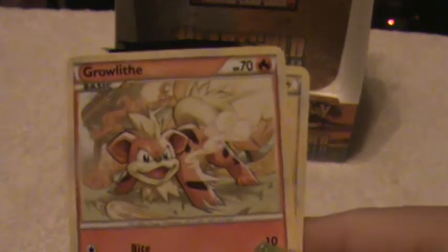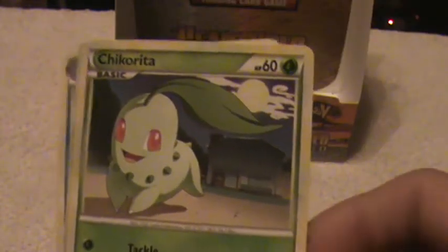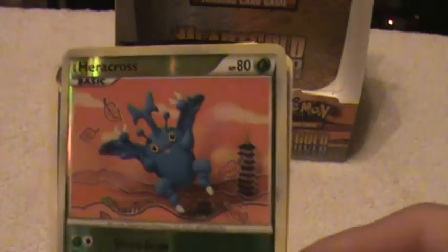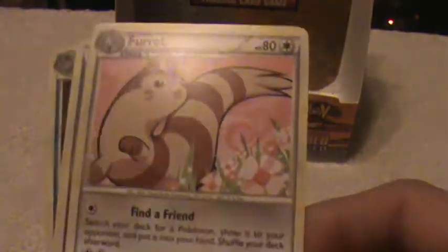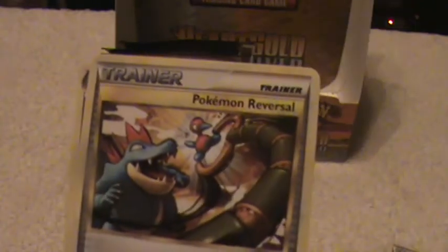Here is a Growlithe, an Energy Card, Cyndaquil, Chikorita, Chansey, Heracross Reverse, a Furret Rare, Trainer, Trainer, and a Feraligatr.